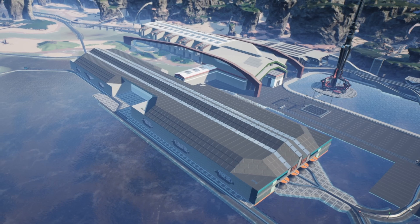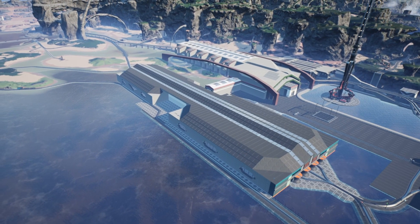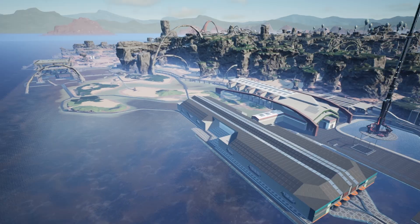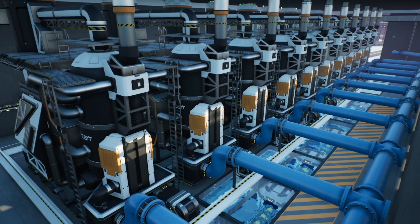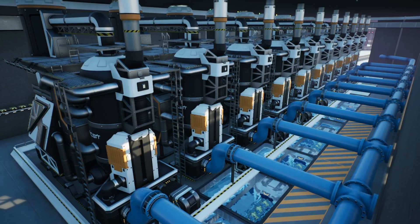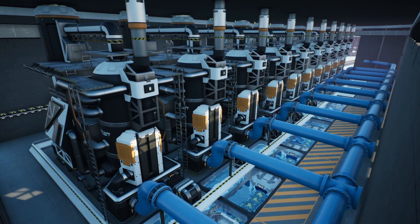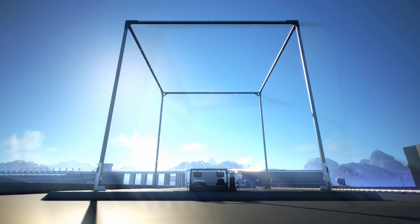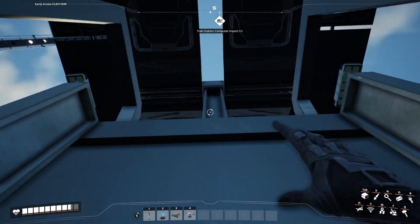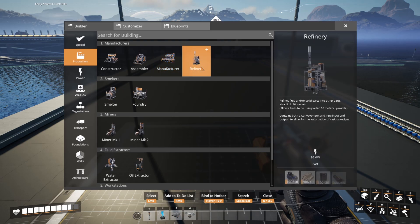The plan is to bring resources to this train station and start smelting them using the pure alt recipes. To make the most of the resources we're going to be using the pure alternative recipes, which means we're going to need a lot of refineries. I don't want to be placing down hundreds, so we're going to be using blueprints. The problem is that refineries are so big that you can't really fit many inside a blueprint designer — we can only place three within here.